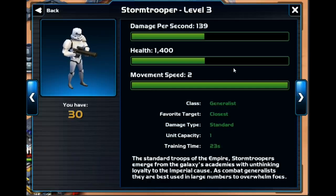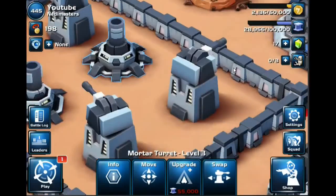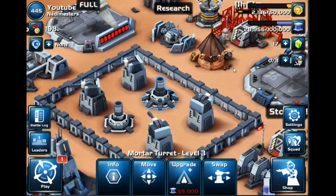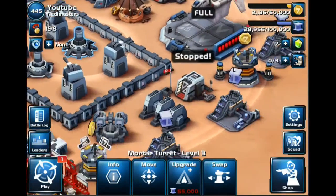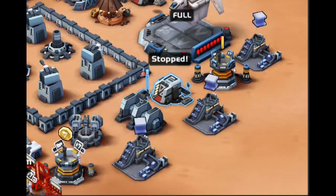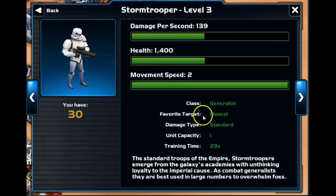So if you drop down 30 of those, it's going to be pretty effective until you run into mortars. You've got to get familiar with what these look like — these mortars will just tear those stormtroopers up like there's no tomorrow. Those are the weaknesses of stormtroopers; they also have extremely low HP. The unit cost increases fairly rapidly as well, and they have a bad AI system — their favorite target is anything close to them. Bright side, they cost 23 seconds to make, so they're very quick to train.